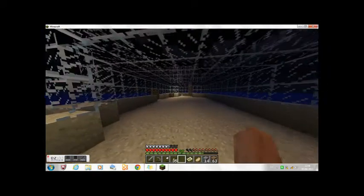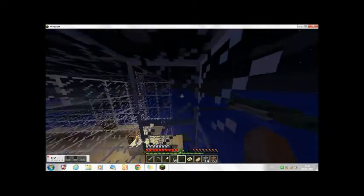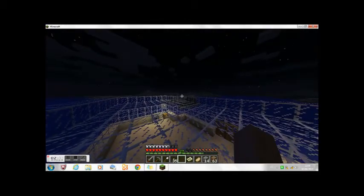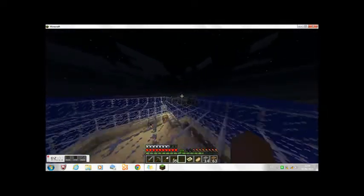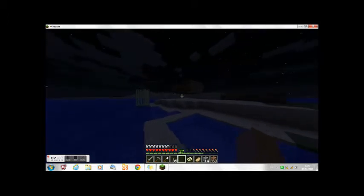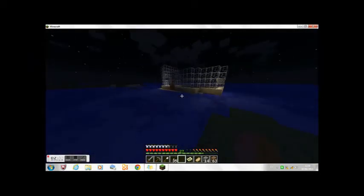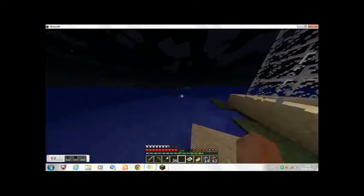Now we're gonna go upstairs. This was supposed to be a lookout, but since the whole entire house is made out of glass, everywhere is a lookout, so it's kind of dumb. The second floor is still in construction. There's an island and a desert you can see. I built a boat so I can get to the island — okay, this is a glitch, really weird. I used this boat to go to that island right behind my house.